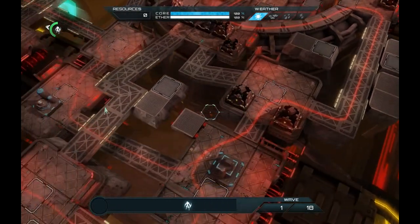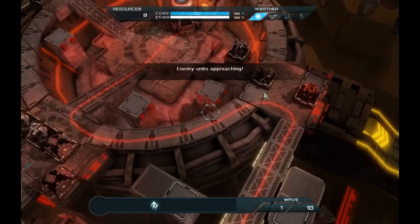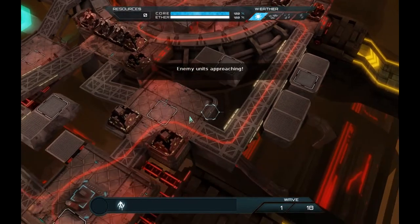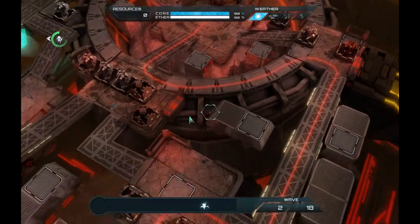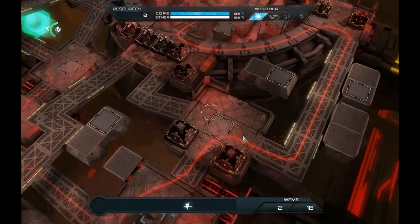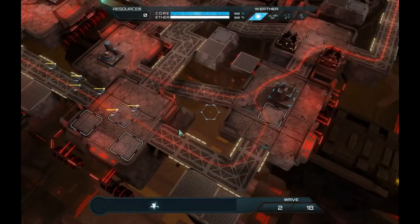So far we've forced both of the enemy incoming paths towards the right here, and they're going to loop around in the inside of our circle. We're going to block that off a little bit more to get it in the direction we want it to go. You'll start to see this path kind of evolving over the next few waves as we get the income we need to do so.